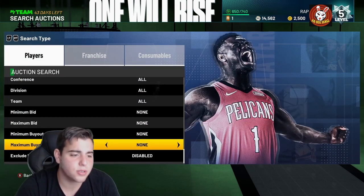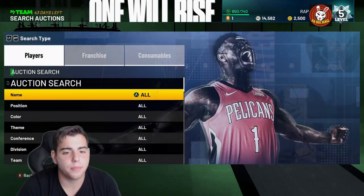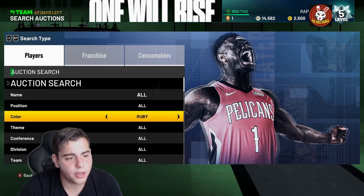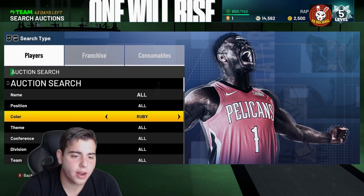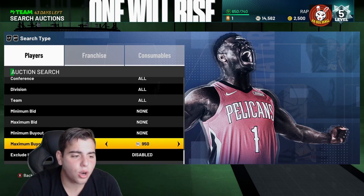Let's say you pull one of these amethyst cards. If you guys are new to the game, how do you work the auction? Pretty much it's simple. Right now amethyst is the highest tier, we got the ruby which is a pretty high tier, and then we got sapphire, emerald, whatever. Right now diamonds and pink diamonds are not on the auction yet, only amethysts.